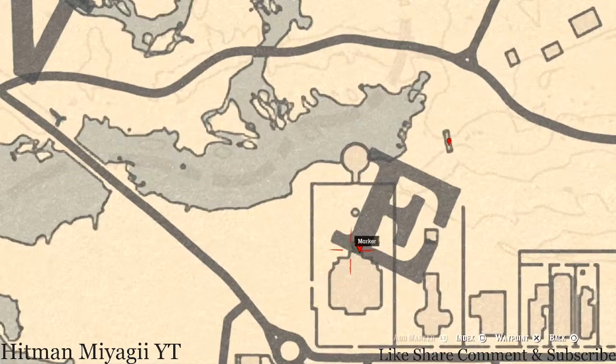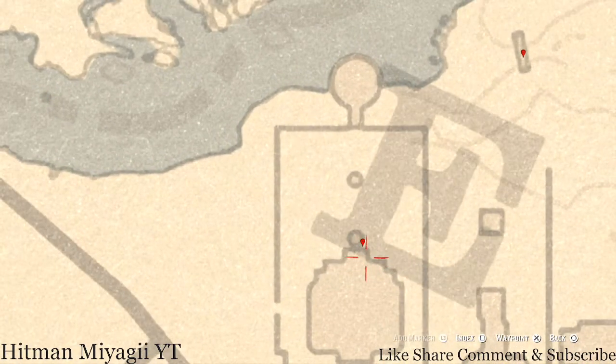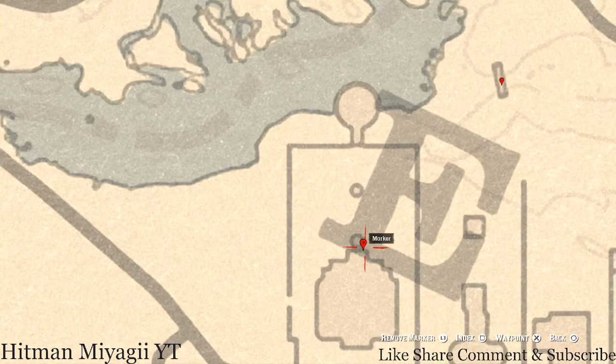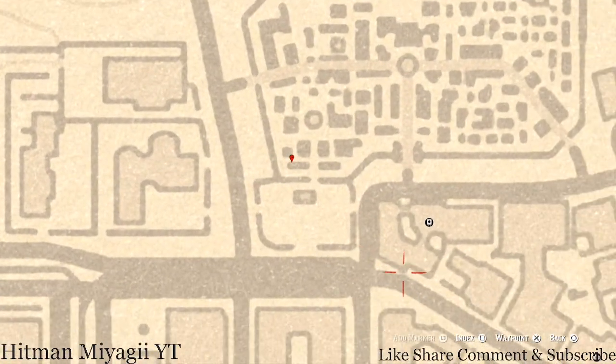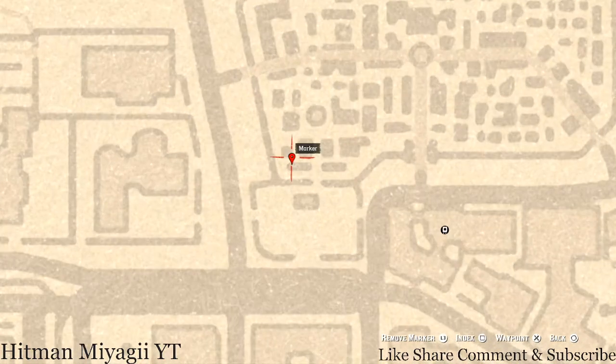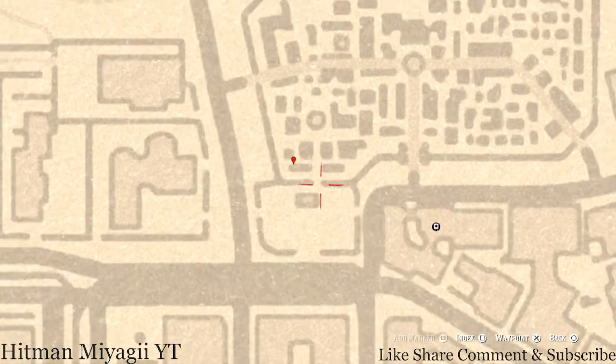Down near the 'E' in Lemoyne, right behind this mansion, there's a bench on the back porch. On that bench you'll get an Ebony Hairbrush — it's right in front of the stairway, there's a bench on each side, look for the one where the marker is. Then go over to the right into the cemetery where you'll find a Knight of Wands tarot card inside the mausoleum, right where the marker points.